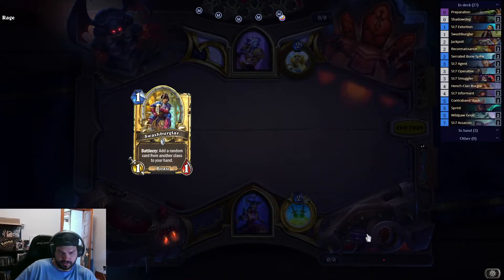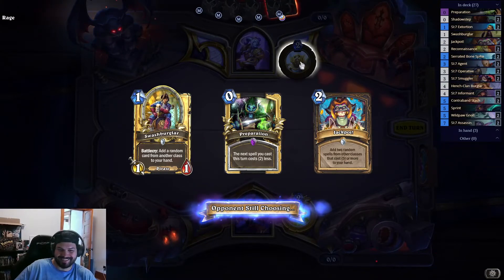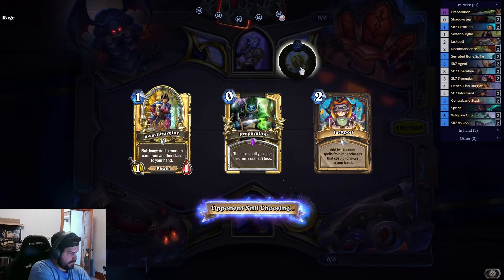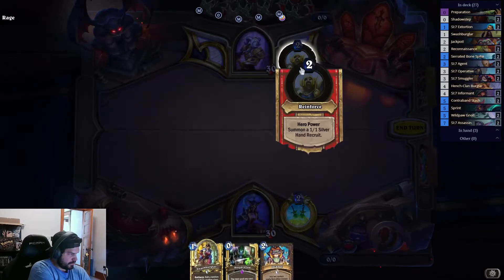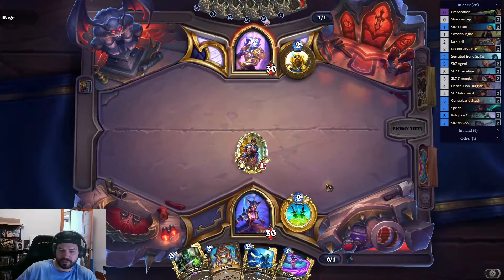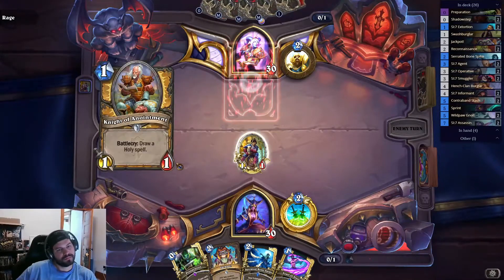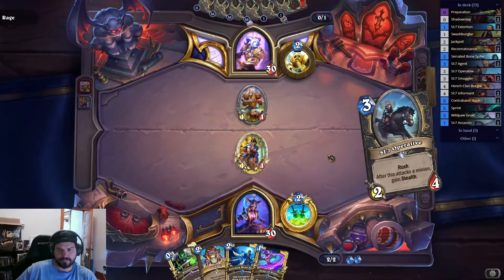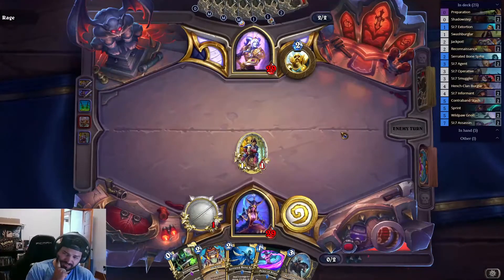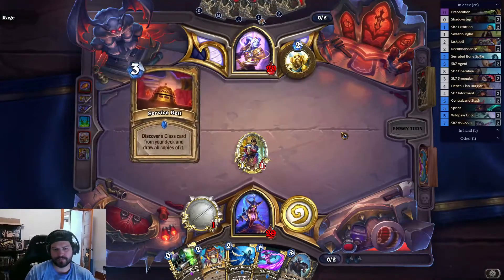Okay, Swashburglar. We just drew back into Prep — seems like I constantly draw back into the same card. Peace of Souls. Let's take that out with our weapon, probably play Peace of Souls just as a 1-mana draw-one. Honestly it's not really the greatest though, because it's taking up a spot for the Contraband Stash. So maybe we just don't play it — we'll see what happens.